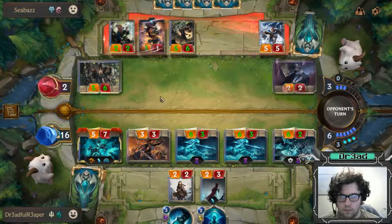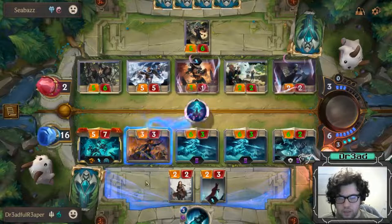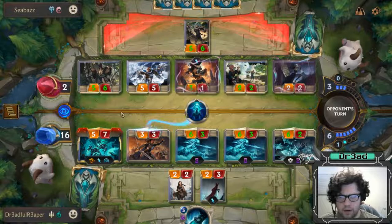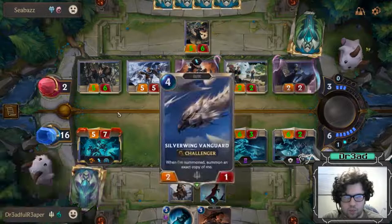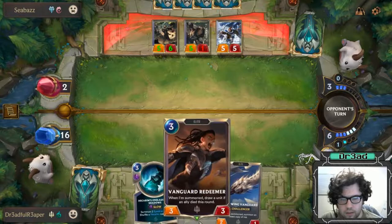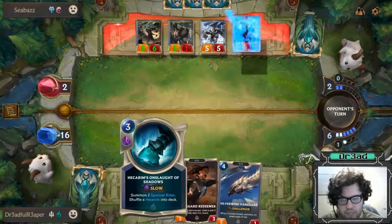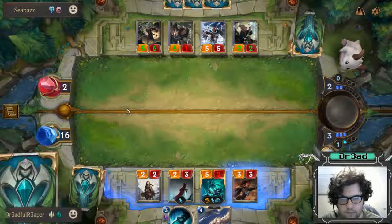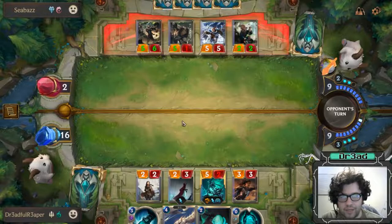Just routine out for the public. We do get a Vanguard Redeemer so that's more draw off the top, and the Silver Wing Vanguard. We're gonna play the Vanguard Redeemer - remember the fallen. He does have a way to kill Hecarim, but we do have the second Hecarim in hand. Usually it's not best to use this. Play the Vanguard Redeemer. We do get Fading Memories so we can play any of the elusive units if he tries to play one.